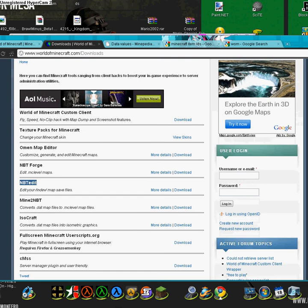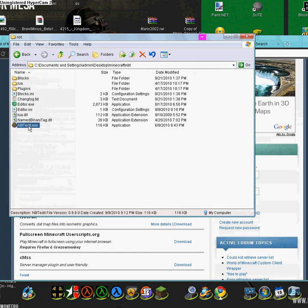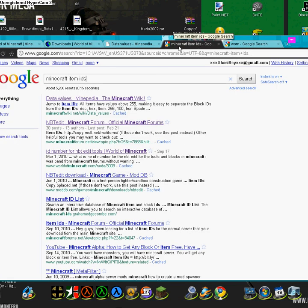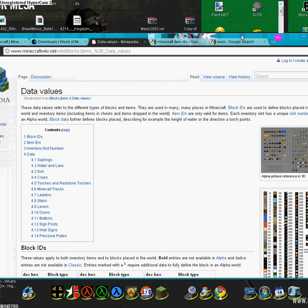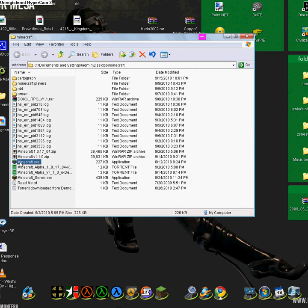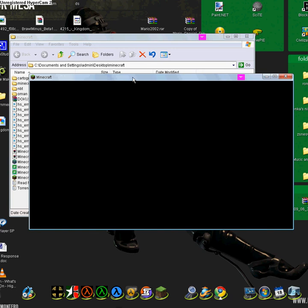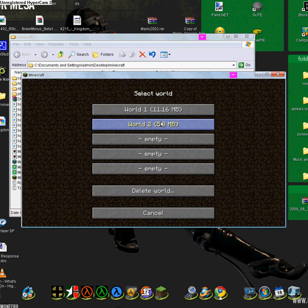First you're going to want to go to the internet and type in WOM on Google. You're going to click on the second link and get this page. Then you're going to want to click on the downloads button and scroll down until you see NBT Edit, and download that file and extract it into a folder like this.